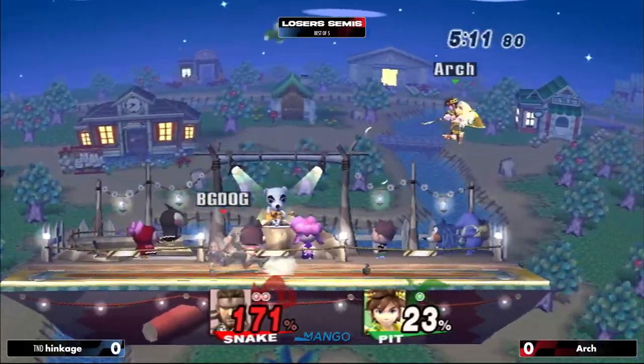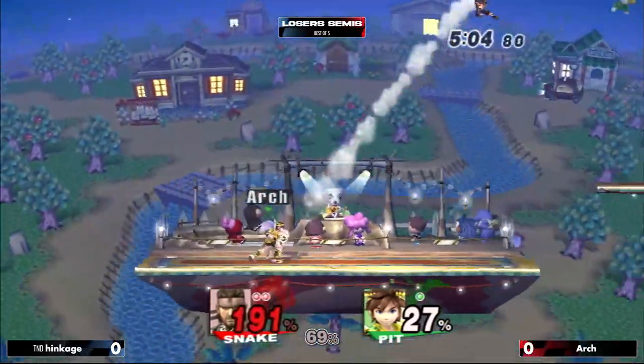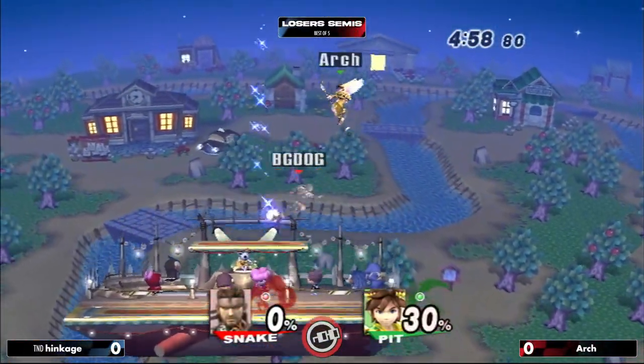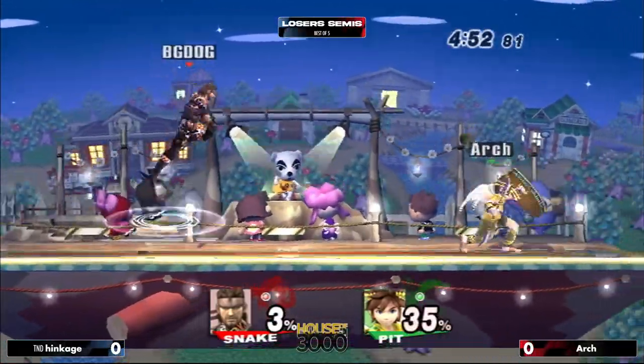Arrow. Boom, there we go. Chat, you never lose control of Pit's arrow in this game, so you can be driving Pit — jumping, moving around — and also controlling the arrow. Here they come, watch — he's going to make it rain down for sure. Here comes a loop. Boom, there it is. It's raining arrows. I'll pop off for that — that's a beautiful one. Brawl Pit.